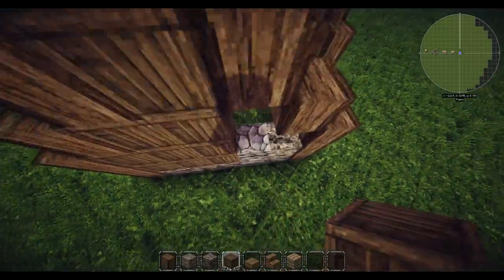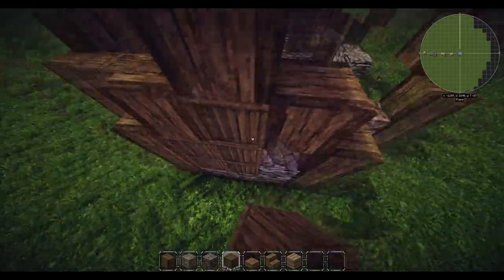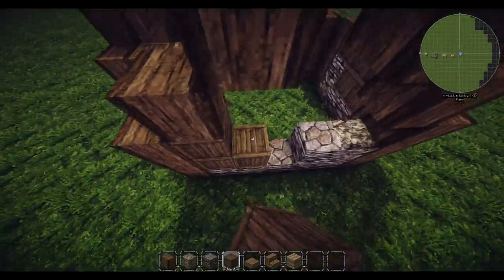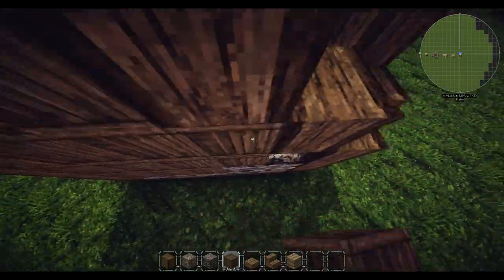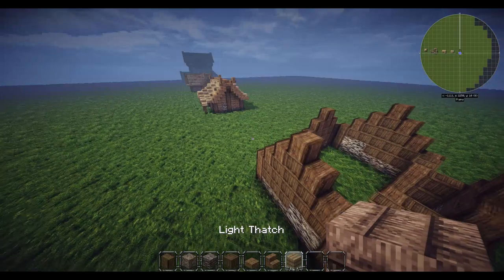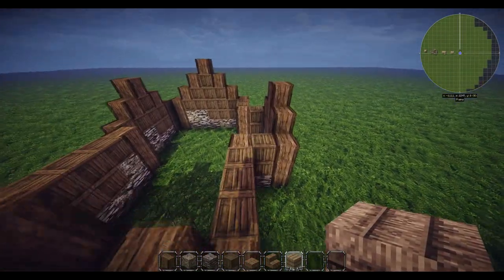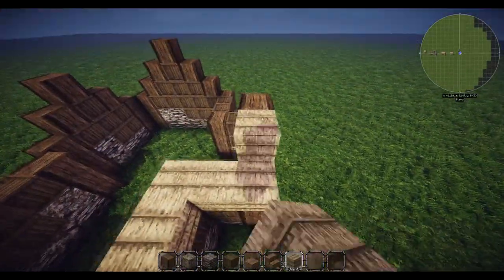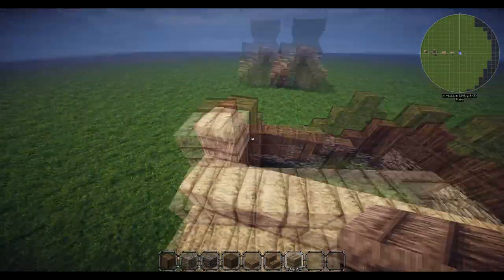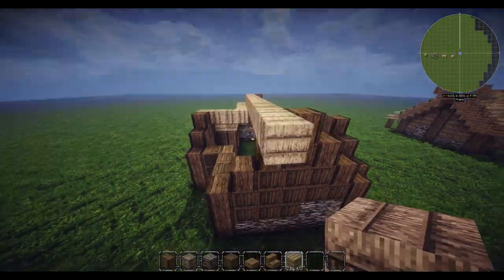With our vertical oak planks we're going to fill this in. Build up like this and go around the entire build. You can of course use whatever wood you want - this is just the variation block I used in mine. Then we're going to start going around the roof using blocks first and just do your normal Minecraft-style roof where we join up all of the parts. This bit will just go straight across.